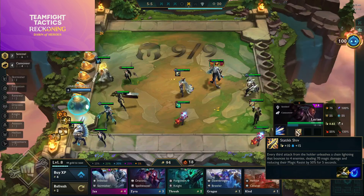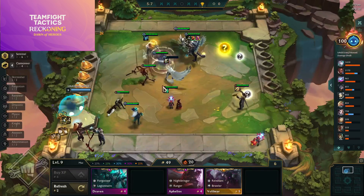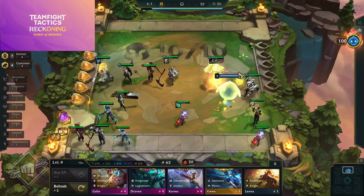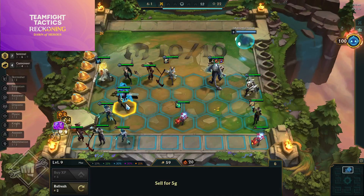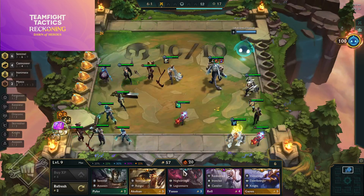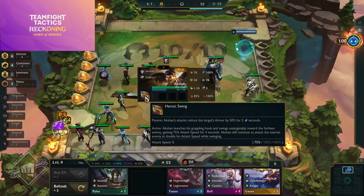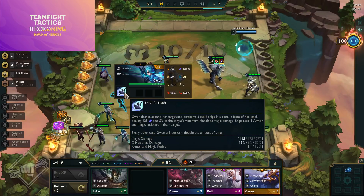Lucian is a four-cost Sentinel Cannoneer; his ability The Culling fires 12 shots over four seconds, each hitting for 50% of his attack damage and dealing 40/50/100 magic damage. Lucian fires extra shots based on his attack speed and will dash during the Culling to keep hitting enemies. Unlike Set 2 Lucian, he no longer has the built-in guardian angel from pairing with Senna, so positioning him carefully in the backline is now more important.